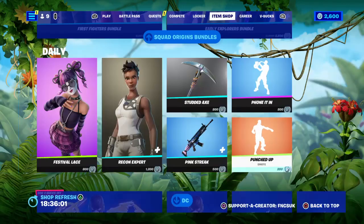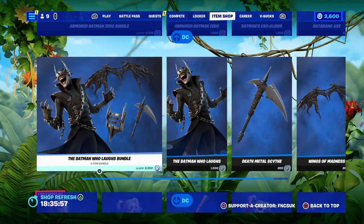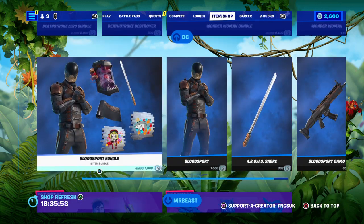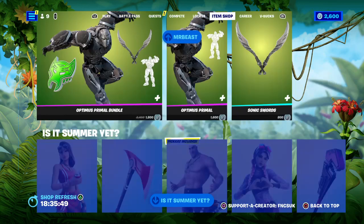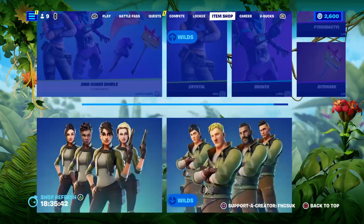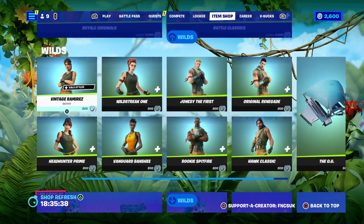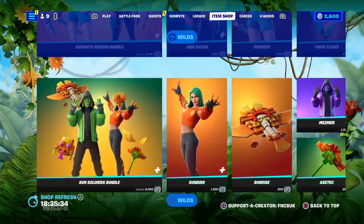Batman and all the DC stuff was yesterday — except for a few. Beast is still here. Beast is right under the two — Optimus Prime is still here from yesterday, dino bundle still here, originals still here, Flight Truck still here, The Royale is still here — all 800 V-Bucks.